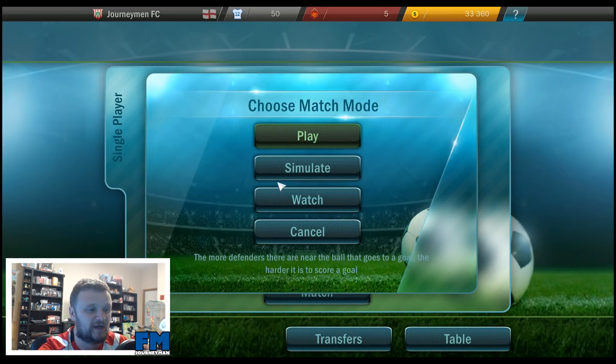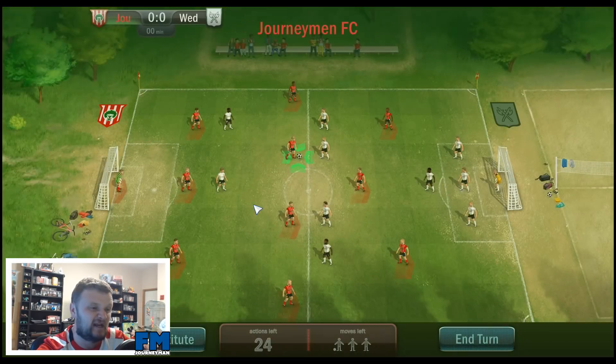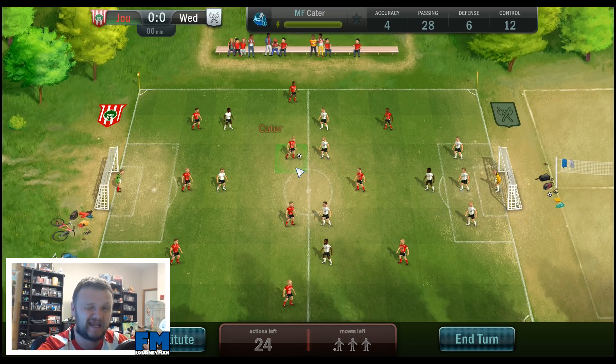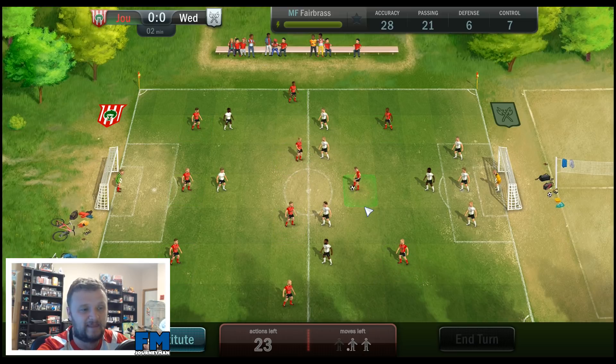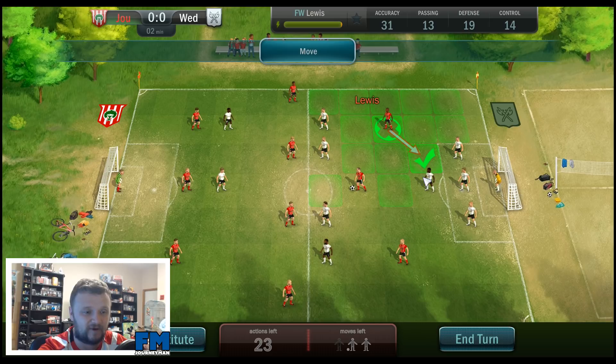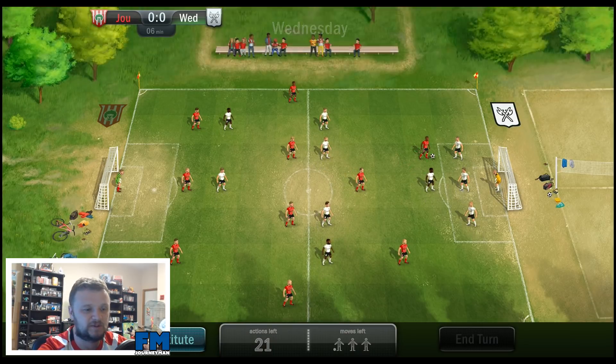Without further ado, let's jump straight into the match. I haven't played this game much — I've literally only played the tutorial. What I do know is you have basically three turns. The best way to describe this game is a move-based real-time strategy game. So let's say you want to pass to Fairbass — Cater's on the ball. You click on Cater, then click on Fairbass, click once more, and he passes. Beautiful pass. Now I can move Lewis into a gap and give him the ball — but that was all three turns, so now it's Wednesday's turn.